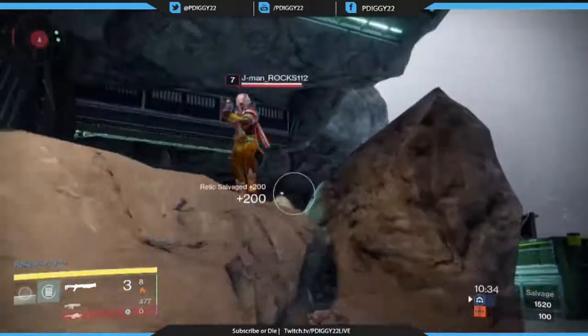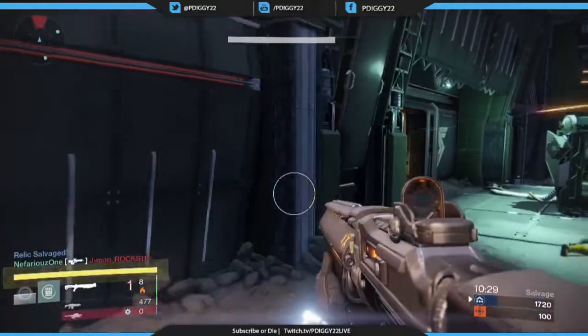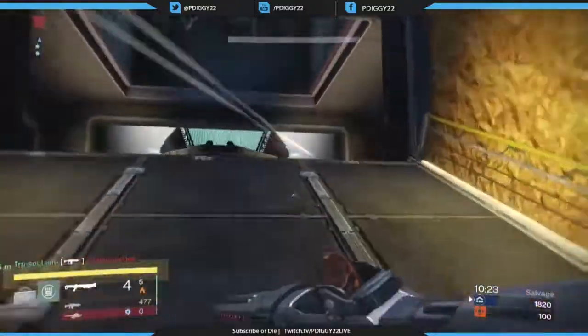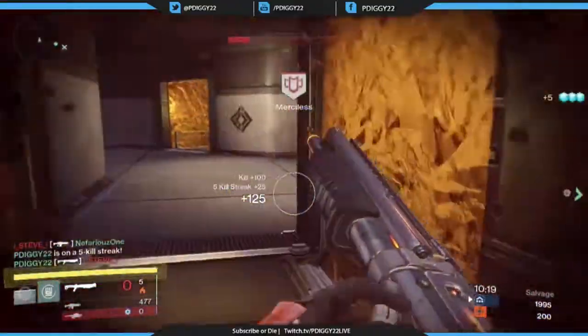This thing destroys wizards since wizards have a fire shield and this exotic shotgun has a fire element to it. Anything with a fire shield it'll take down in one or two shots, so it's really good for that.